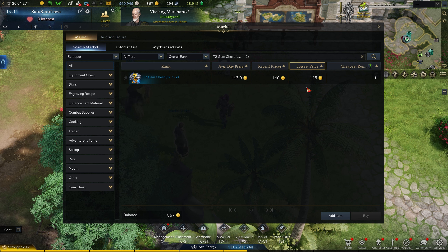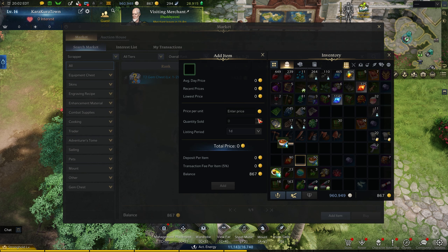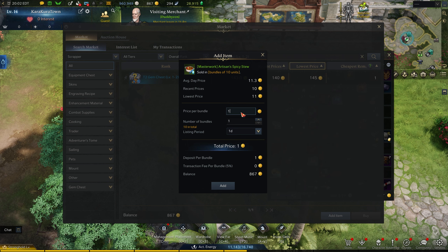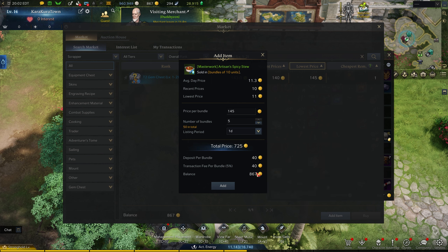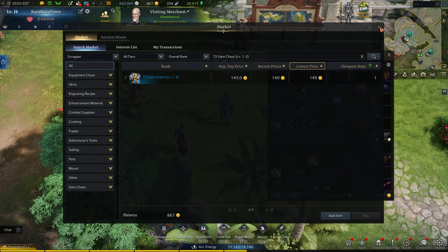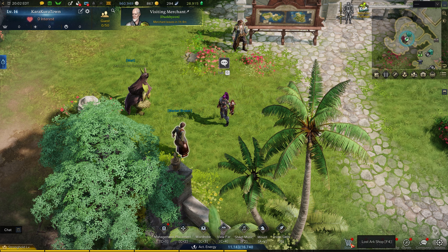That's each. So with that pack of 5, at 145 each we'd be getting — let me use a calculator — yeah, that'd be 725 gold before fees. The transaction fee would be 40, so we'd end up with about 685 gold for selling these chests. We'll call it 600, just assuming you're going to undercut the person to get the money quickly.